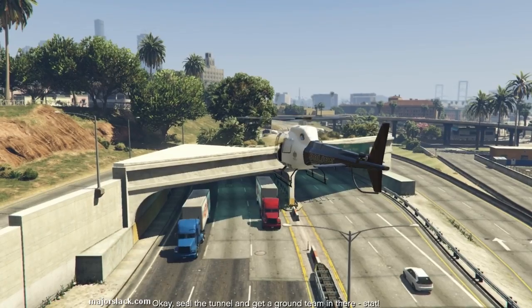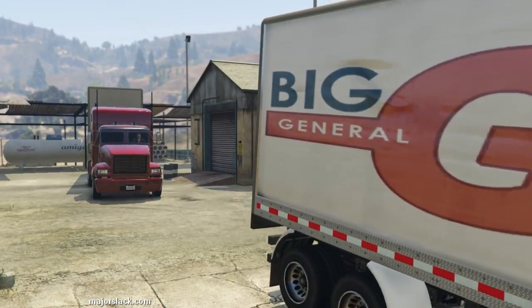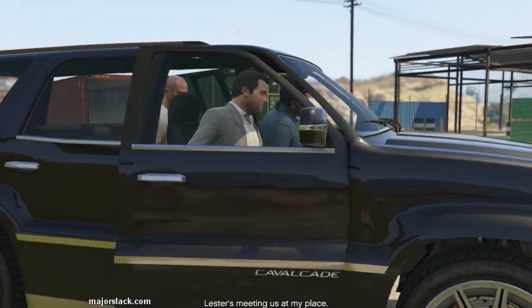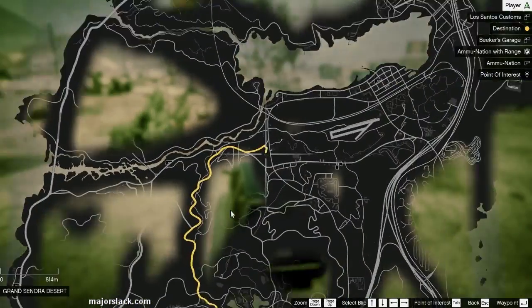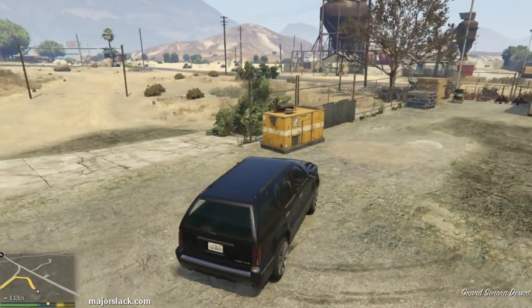I don't see the vehicles. Okay, seal the tunnel and get a ground team in there. Those guys will take care of the metal. Lester's meeting us at my place. All right, so now it's time for the long drive back to Michael's place. I believe you're required to follow the GPS route. There was another mission very similar to this, and I went off the GPS route and I failed the mission. I didn't test that with this mission but I'm pretty sure it's the same thing, so let's just follow the GPS route. They're going to start blathering away, so I'll see you on the flip side when they stop talking.